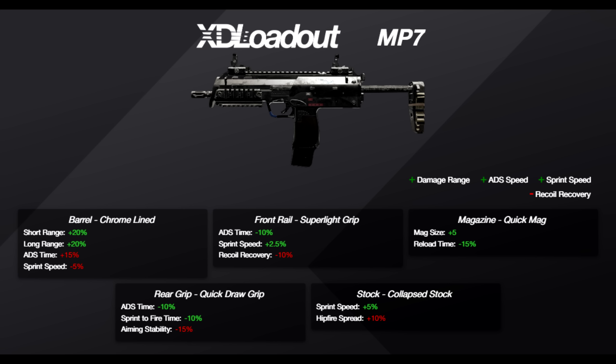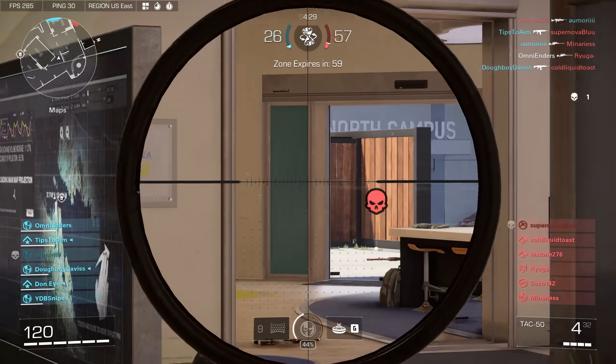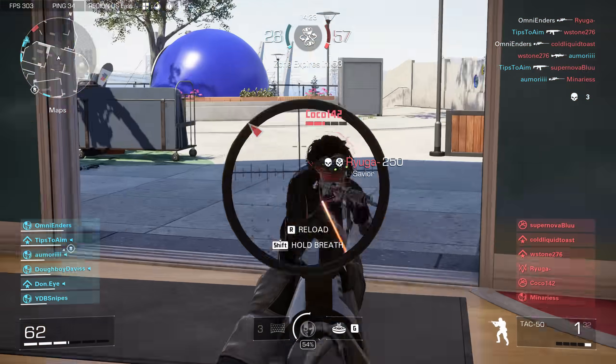For the front rail use super light grip — especially in this patch where recoil recovery is trash — it gives better ADS time and sprint speed. For magazine use quick mag, adapting to fast-paced close-quarter gameplay. For rear grip use quick draw grip for ADS time and sprint-to-fire. For stock I went with collapse stock — hipfire in this game is already not great, so I figured get more sprint speed from it. The MP7 build is essentially just a flat-out better version of the default MP7.